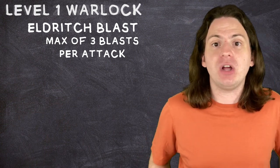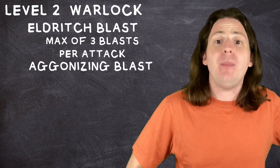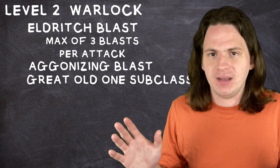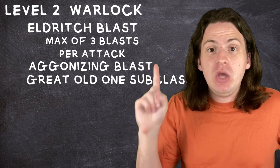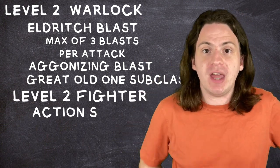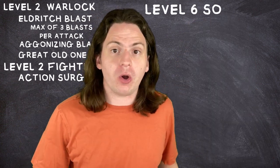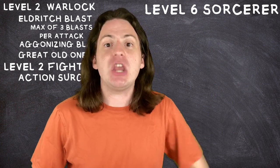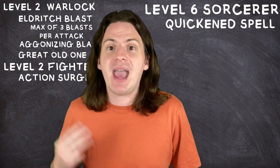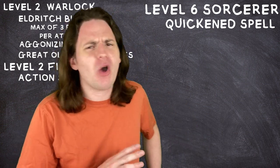If you take a second level in Warlock, you can get the Agonizing Blast invocation, which makes each Eldritch Blast hit a bit harder. For your subclass, choose the Great Old One — you'll see why in a bit. With a single action you can shoot up to three blasts. Take two levels in Fighter to get Action Surge and you can get another action to bump that up to six. Then if you take a bunch of levels in Sorcerer, you can get Sorcery Points. If you take the Quicken Spell Metamagic option, you can spend three Sorcery Points to cast a spell that would normally take an action as a bonus action instead.